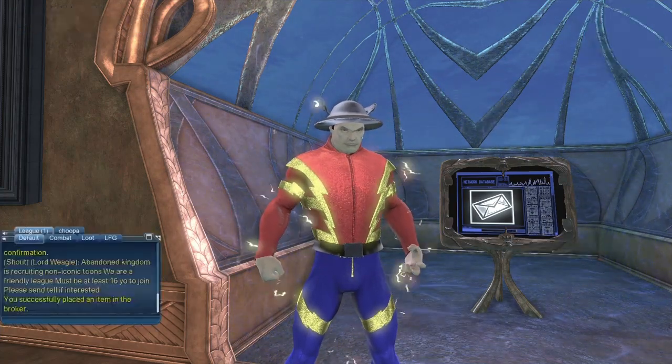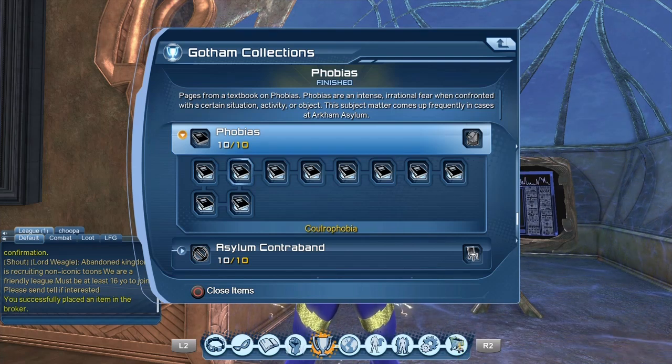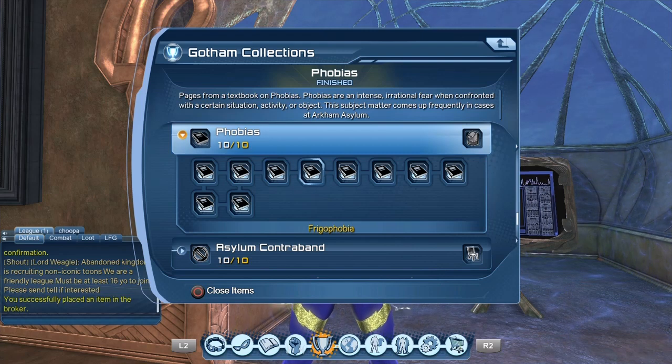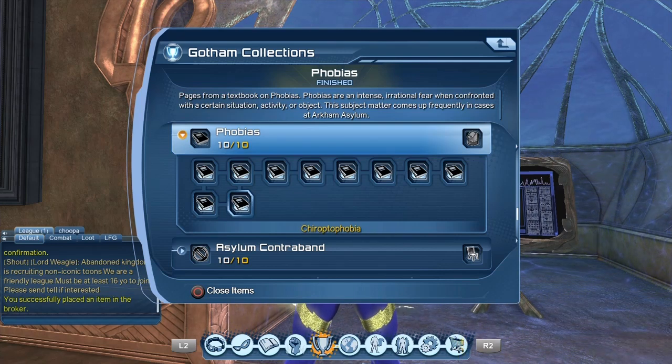Let's look at how to get the mailbox. The short answer is by getting the Phobias collection - either from the broker by buying them, or by farming on Arkham Island. There are 10 collections you need: Ornithophobia, Coulrophobia, Technophobia, Frigophobia, Brontophobia, Aerophobia, Hemophobia, Xanthophobia, Triskaidekaphobia, and Corruptophobia.